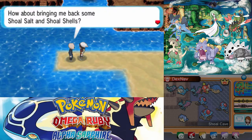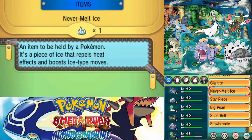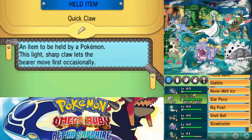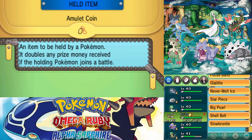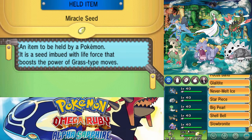Let's check out the Shell Bell — that is the one where every time you do damage, you gain back some HP, which can be useful. But you should have the Swampertite, you're gonna end up with the Aggronite, you'll end up with the Gardevoirite. I don't even know what I'm gonna do with you — you're probably gonna stick with the Silk Scarf. And you, probably Muscle Band or something.